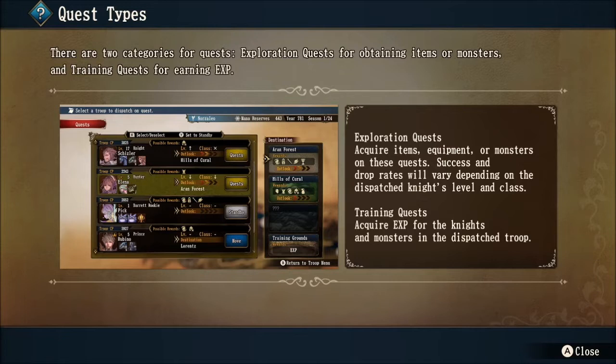Besides the exploration quest, there is also a training quest. You can acquire experience for the knights and monsters in the batch troop. This is huge for low-level knights and monsters — you definitely want to make use of this as much as possible. If you can put a whole bunch of low-level monsters on a low-level knight, you can get a ton of experience and put them into battle after maybe a couple quests. In the screenshot, you can see that Pick, the third knight down, is only level one — a prime example of a knight you want to send on training quests.